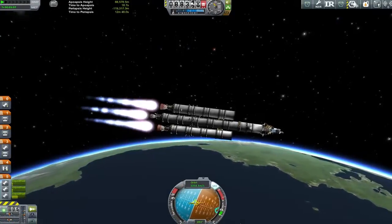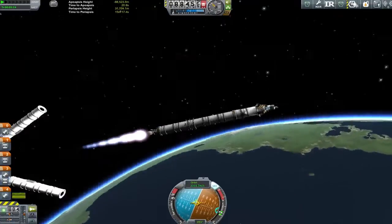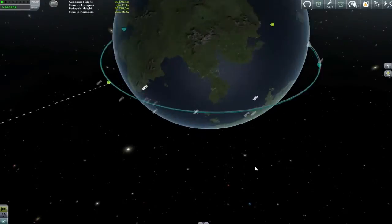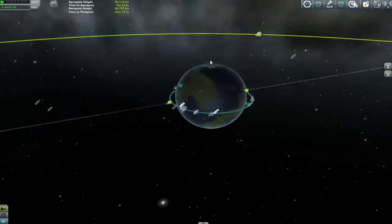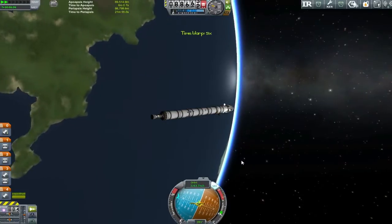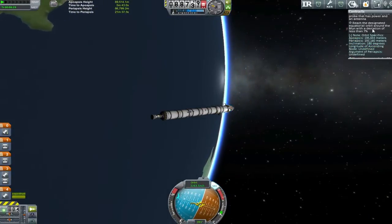In fact, with the explosion, the asparagus seems to be almost bang on. Because here we are circularising our orbit, and just before we come out of the atmosphere, perfect little separation there. Those are going to go crashing down, and we're left with the main lift stage in the middle and an interplanetary stage — I really wish I'd left that interplanetary stage off now.